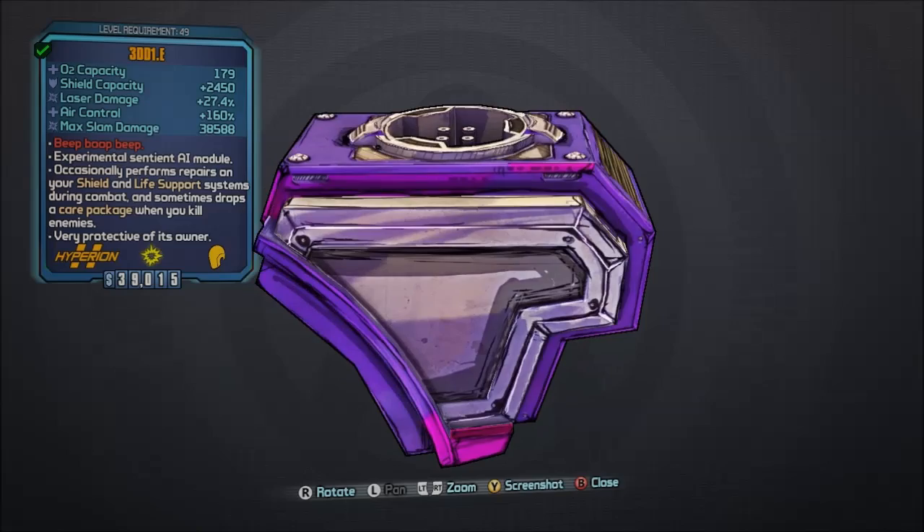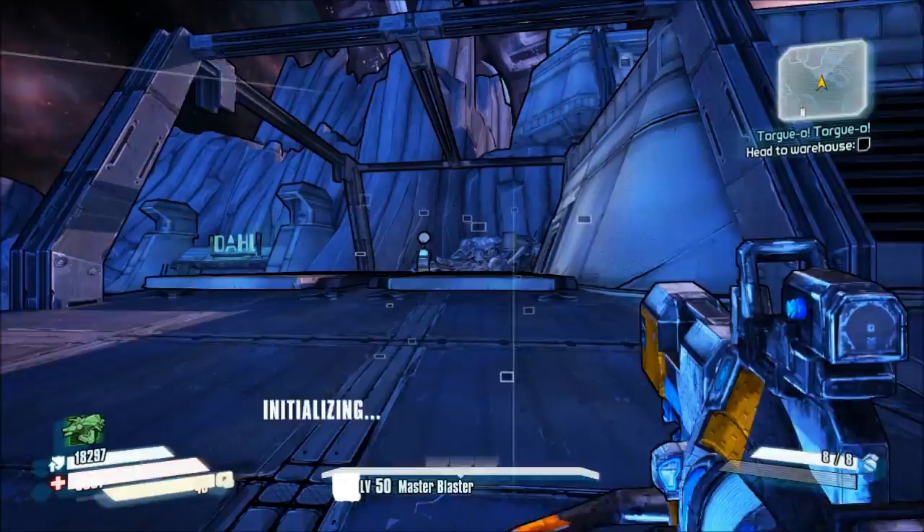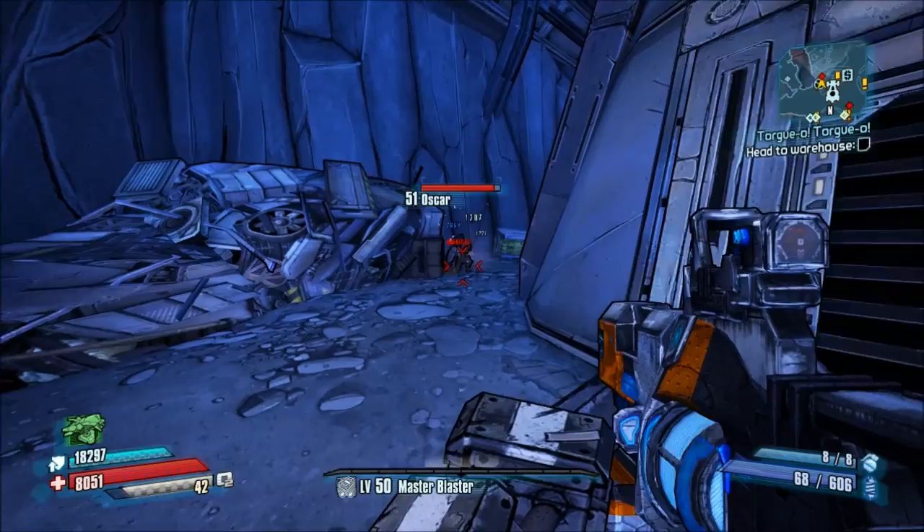Now we're going to segue to talk about how the laser damage bug on some items — particularly the Eddie and the Bulwark — has been fixed. You'll see my gear there as I go ahead and kill Oscar.